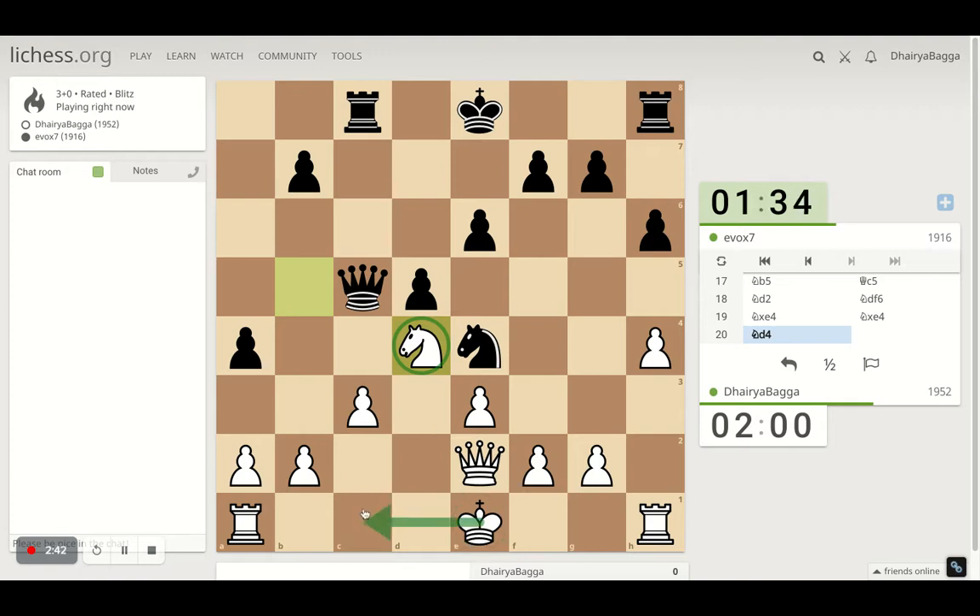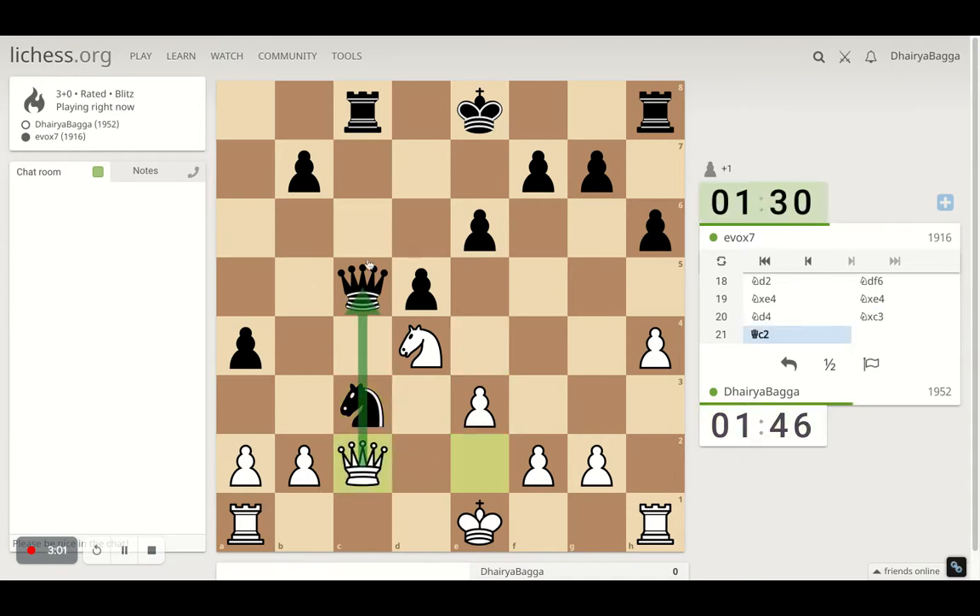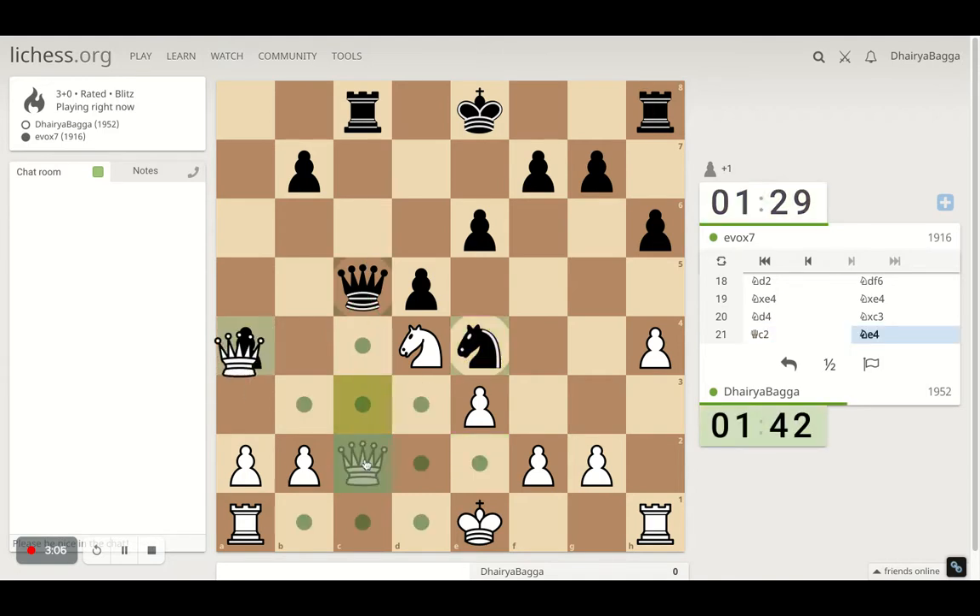Castling can be tricky here, I don't want to take that risk right away. Get back with the knight. The problem with castling queenside is my king will be in front of the queen and the rook, which can be nasty. Opponent takes that chance. What should I do here — just put my queen here, trying to exchange queens next.